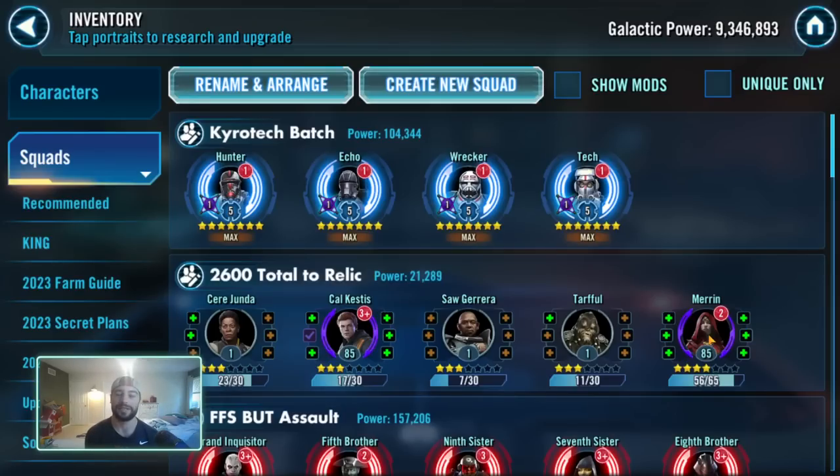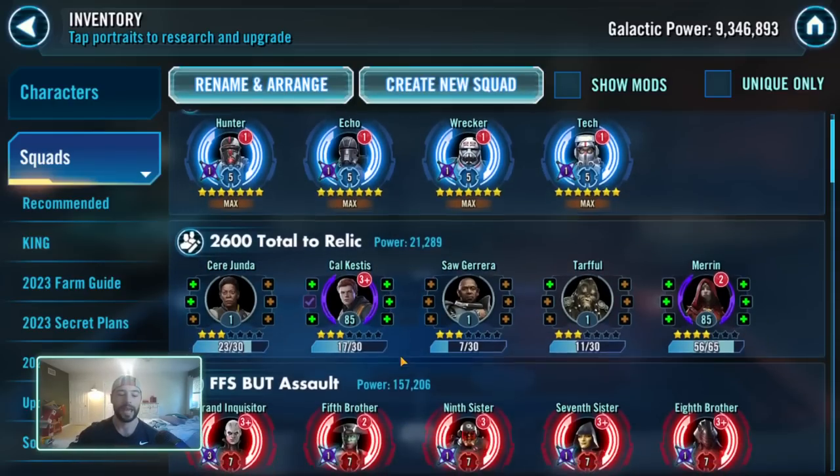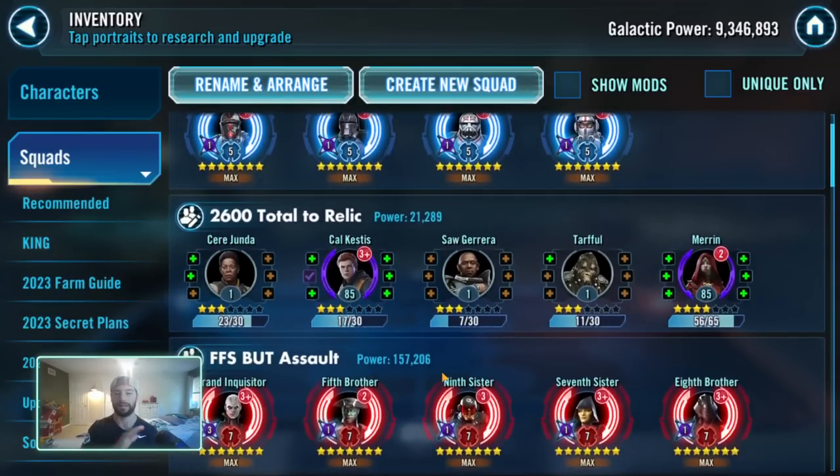It's still less even if you didn't take them to Relic levels, but you're going to want these characters at Relic levels anyway. And then you also have your Inquisitors, which take a lot of Kyrotech — because you not only need to gear the five to get Grand Inquisitor, you need to gear Grand Inquisitor, and then of course you're going to have to gear Reva as well.